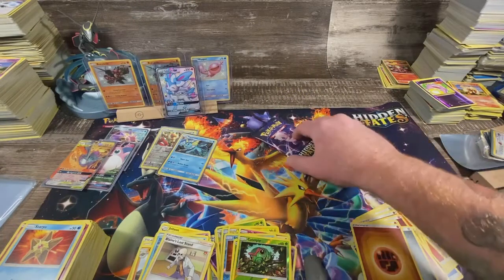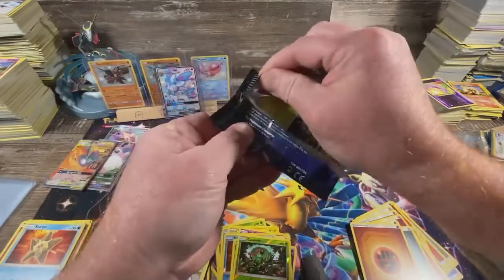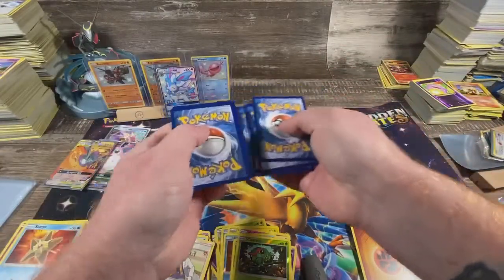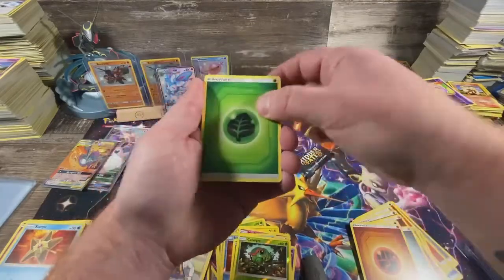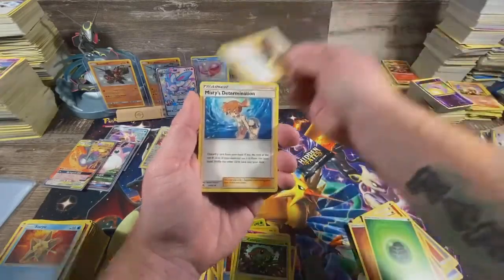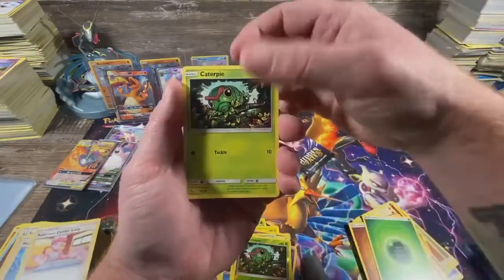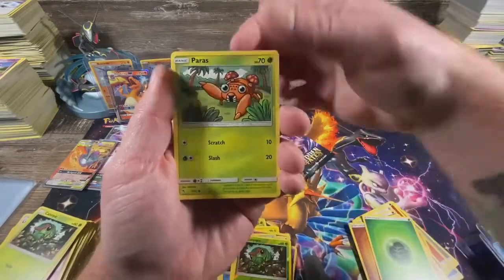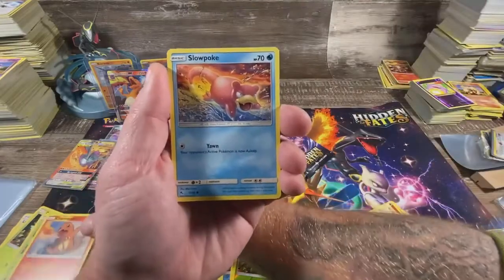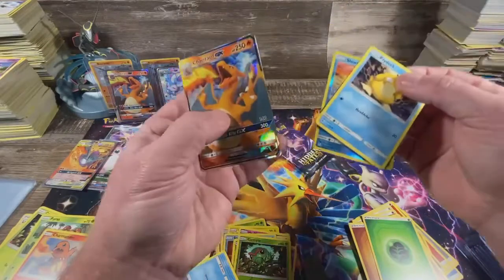I think I won — the last two packs outbid all the other packs. Come on. Kind of sucks it had to be a Gliscor — but there's something shiny in this one too. Energy, Misty's Determination, Pokemon Center Lady, Caterpie, Paris, Charmander — bring your daddy — Slowpoke, another Charizard!